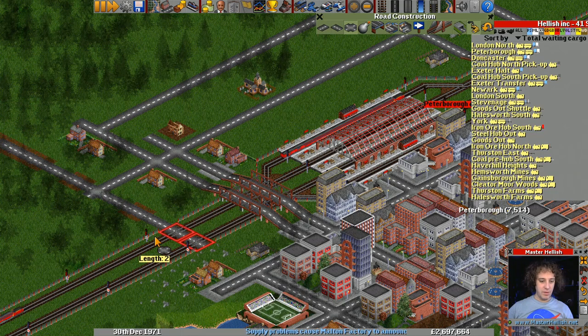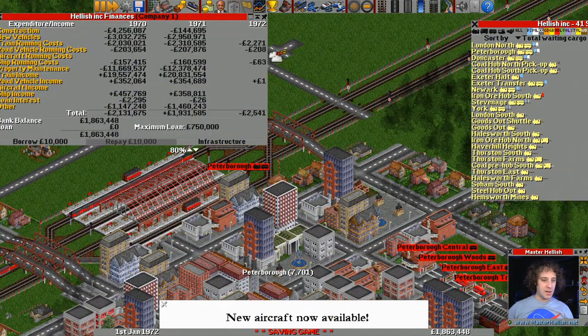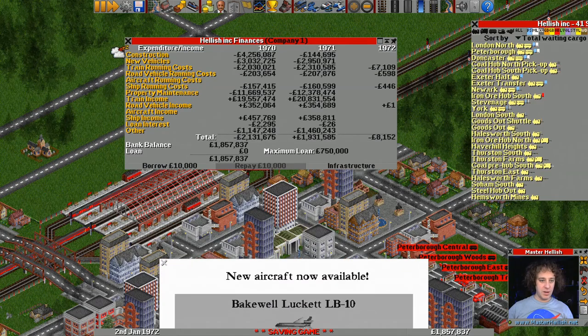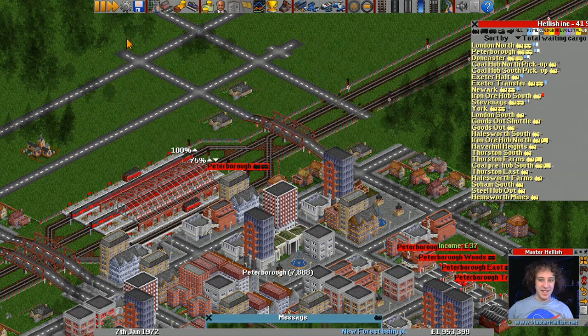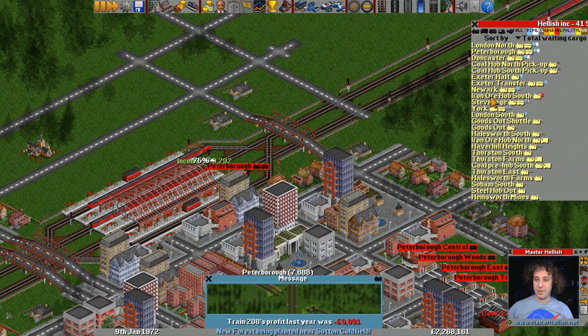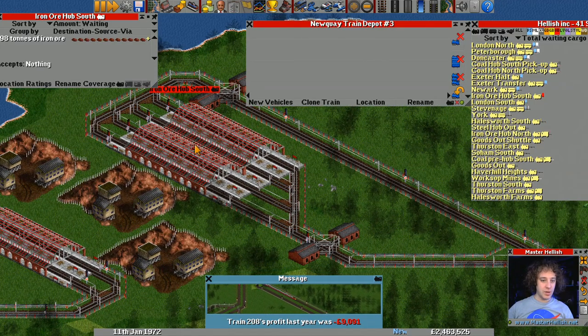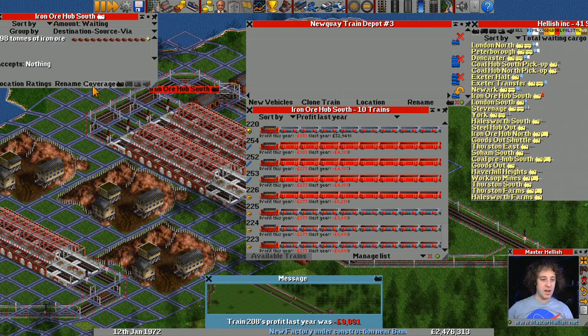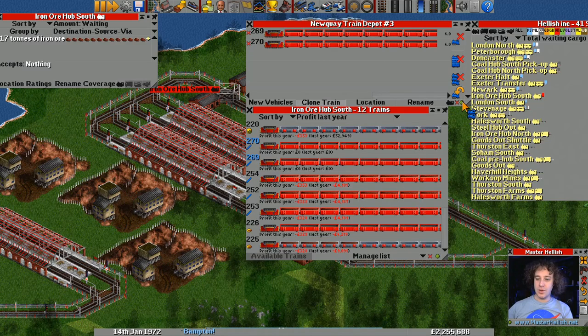How's our money situation looking? We've got nearly 2 million in the bank. We're making 20 million on train income, but our property maintenance is 12 million. We're making a profit and able to spend money on new trains. We don't want roads going across our track. Iron Ore Hub South needs more trains — this was relatively new, this iron ore hub south — so we'll throw 2 more trains at it for now.